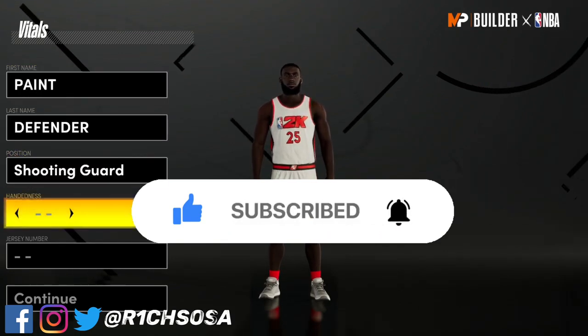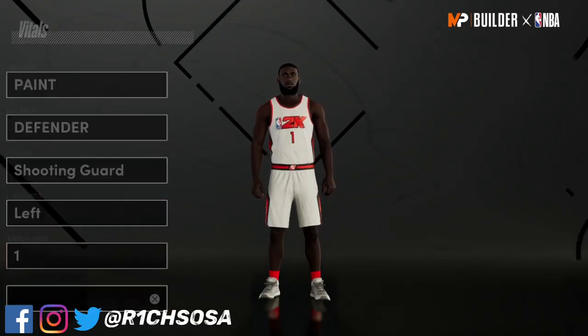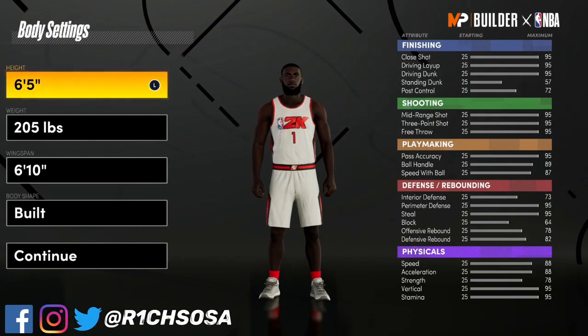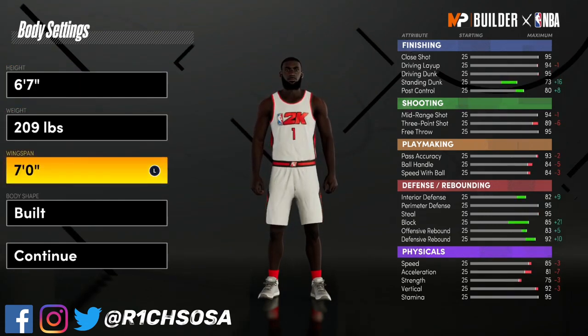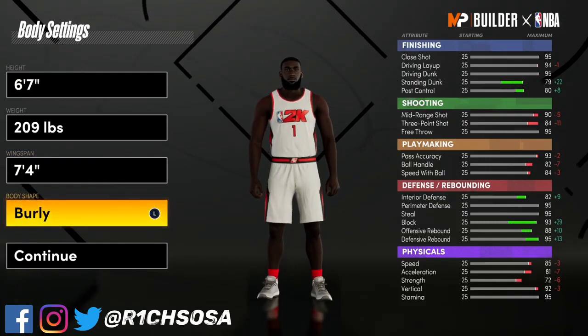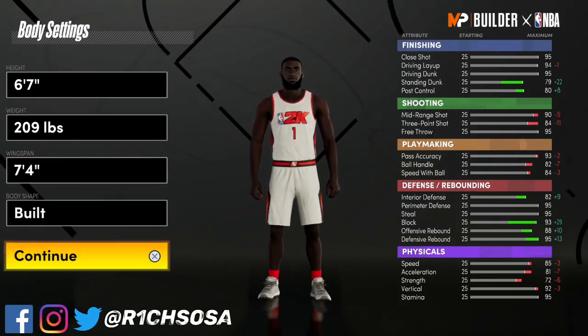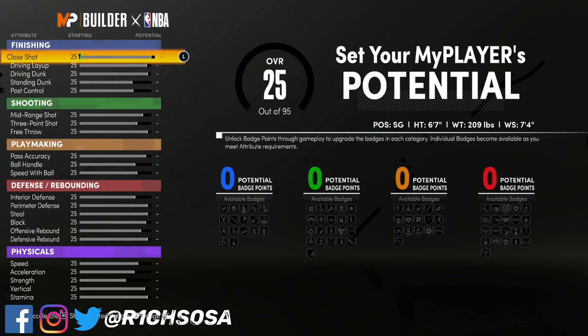Now let's get into the making of this paint defender. What you want to do is put it under the shooting guard position. From here there are a couple different options for height, weight, and wingspan, but in my opinion I'm going with 6'7" — I feel like that is a perfect height, not too small or too big. For the weight I'm going with 209 just to hold my own, and for the wingspan I'm going with 7'4".